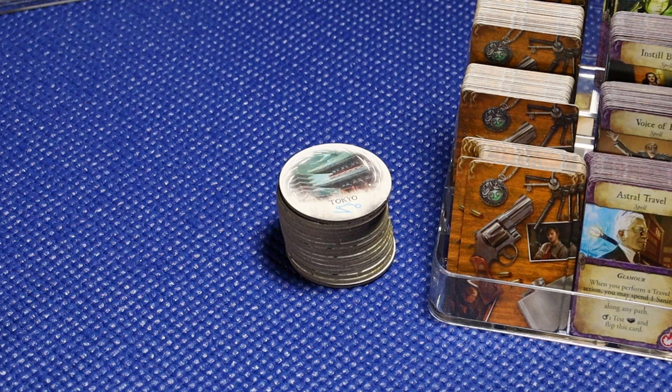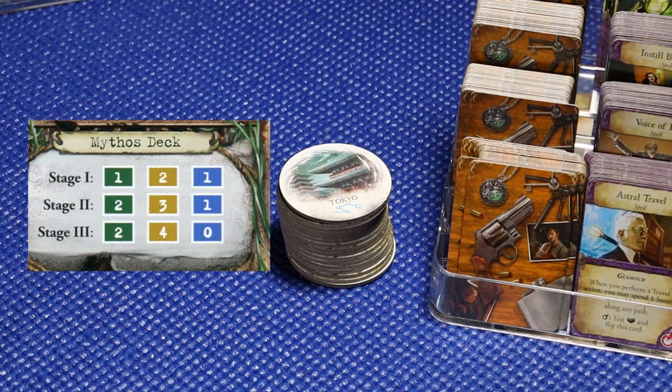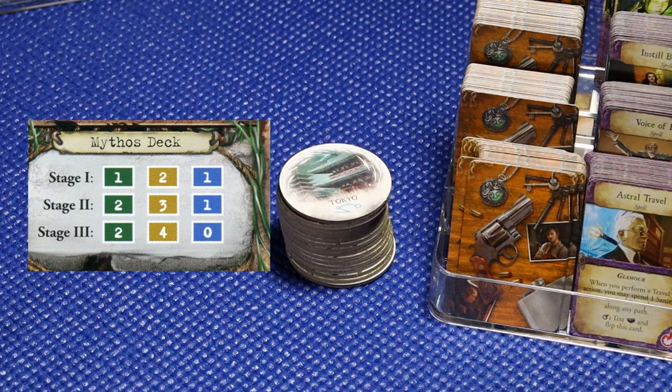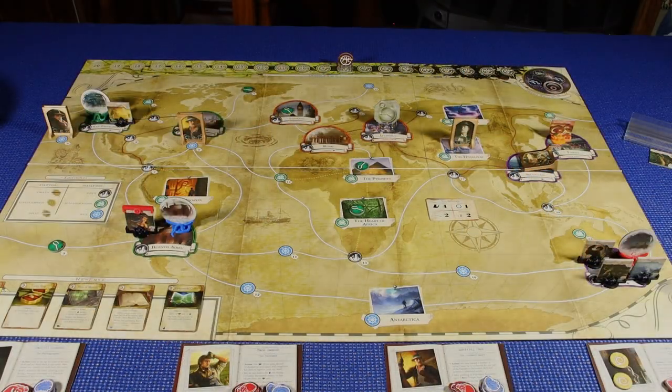We've already completed four Mythos cards, and there were four cards in Stage 1, so these next set of cards are going to be part of Stage 2. Stage 2 consists of two green cards, three yellow, and one blue. So we're going to have a one in six chance of drawing a rumor card on this next turn, and a 50% chance of drawing a yellow card, which is going to have a rumor effect. We're going to have to hopefully take care of our initial mystery in Tokyo and not drag that along too much more. We're running out of time. And we're ready to begin our next turn.